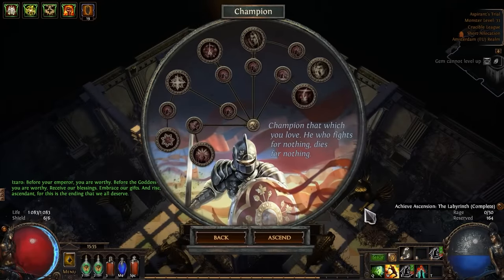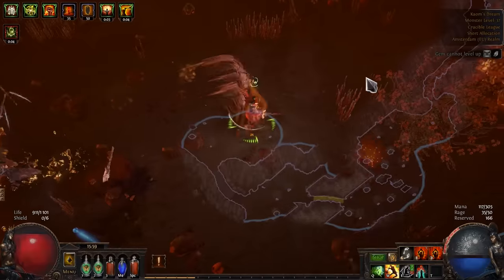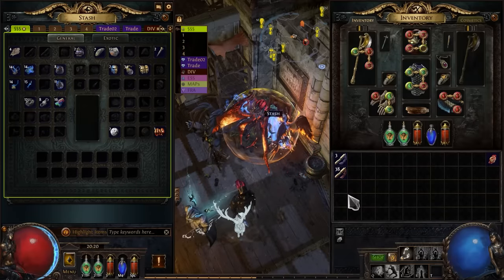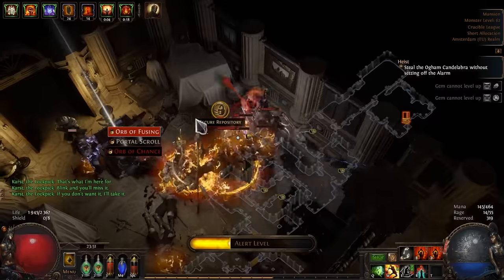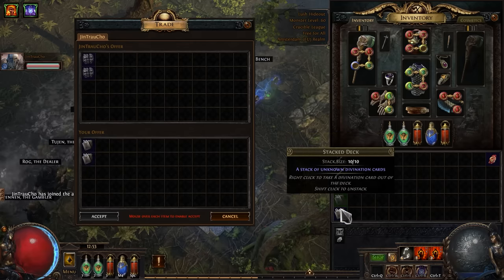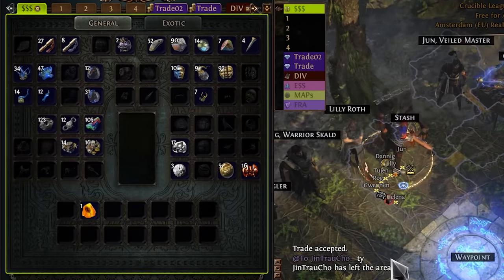It's time to pick the best ascendancy in the game. The maps were pretty dull and I didn't have any lucky drops, so I decided to check out Rogue Harbor because my currency stash is totally empty and I need chaos orbs to buy some starting gear. So let's do some heist. This is what my currency stash tab looks like now — and after a little trade, now that's much better. I think this should be enough to go shopping for my first time.